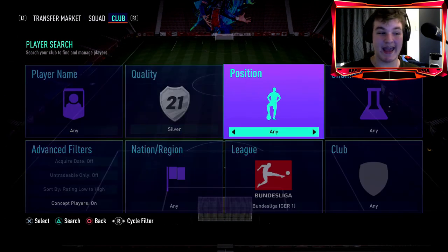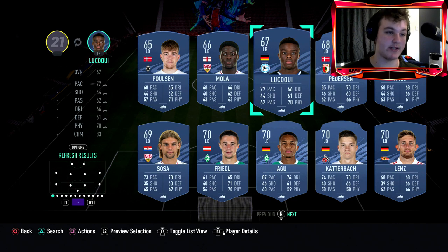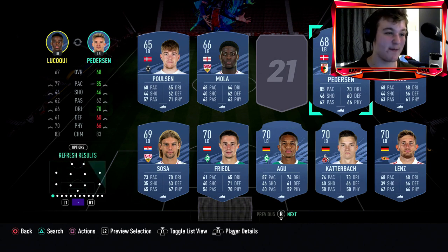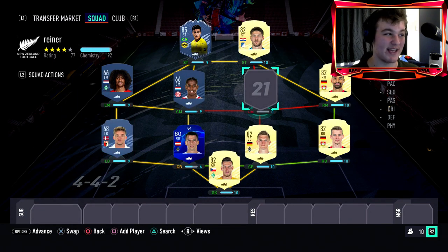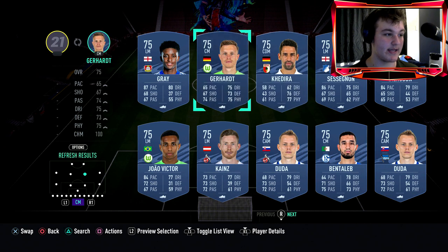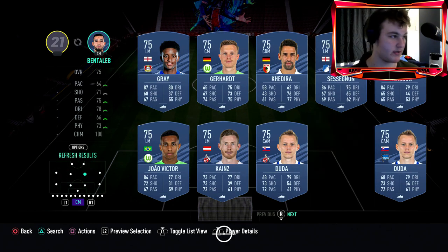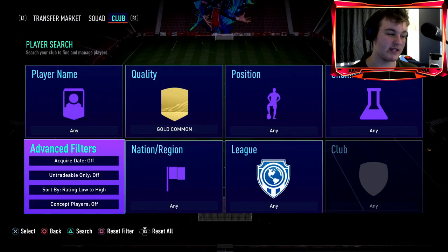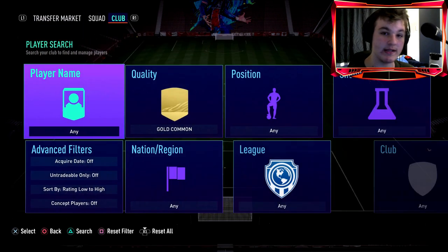Look for another silver — a left back from the Bundesliga, for example one with 85 pace. Silverbacks from the Bundesliga will be going up in price right now. Drop him in — we're sitting at 77 rating. You may need to narrow it down further; look for midfielders in the Bundesliga rated low to high. Adding a common gold centre mid — 64 pace but solid shooting and dribbling — takes us to 80 rating, which is too high. With all three silvers already used in the starting lineup, you'll need a full bench of 75-rated cards to bring the rating down.